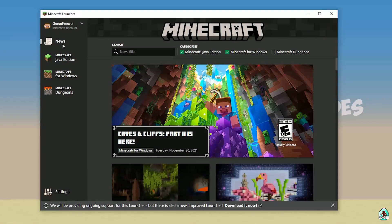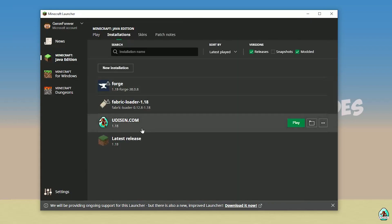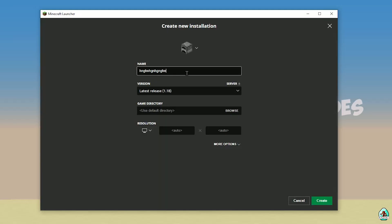Open Minecraft Launcher. Go into Minecraft Java Edition, then Installation. Find Udison — if there's no Udison, tap New and type 'Udison YouTube'.